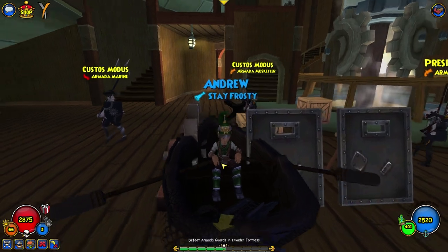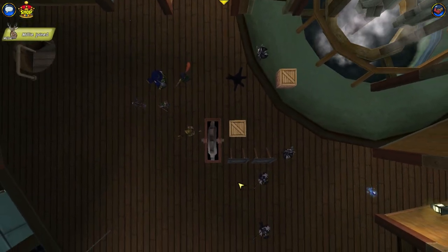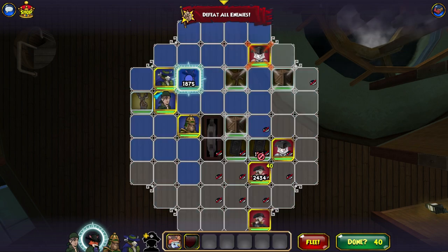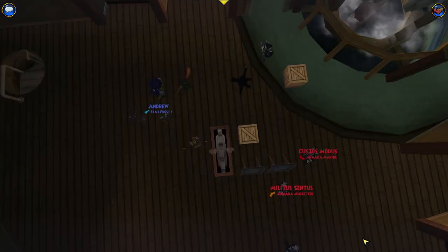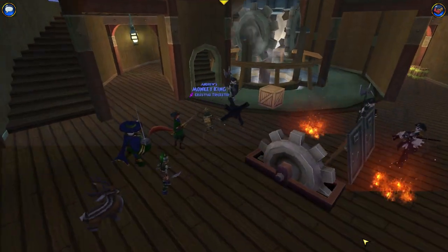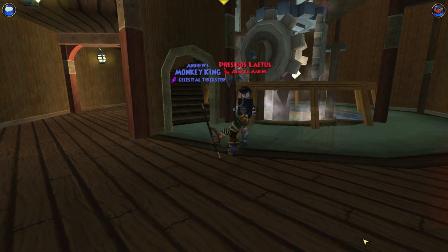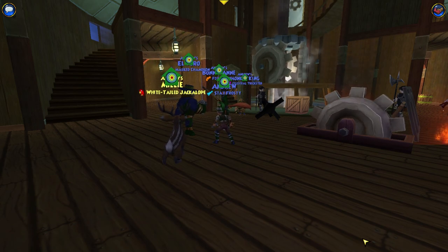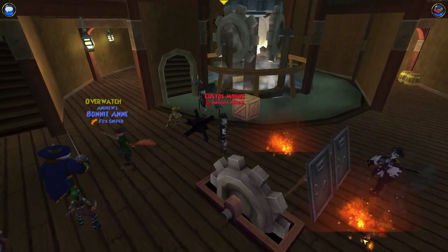We just need to defeat these guys — no dialogue to skip, even better! They're yellow so it shouldn't be too difficult. They are level 52, we are level 53 nearly 54, so not too worried. Bonnie can do that, and Al Toro is going to give us his buff. Should be nice and easy — immobilized is fine, epic hit, blade storm, another blade storm. Accuracy and dodge means we'll hit more.